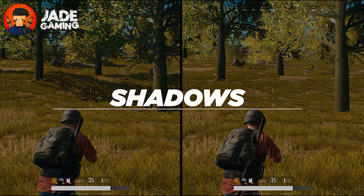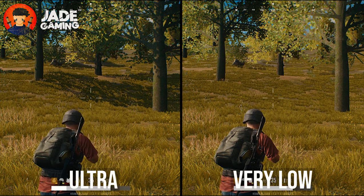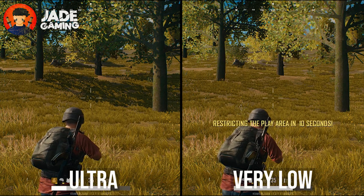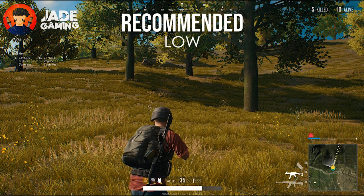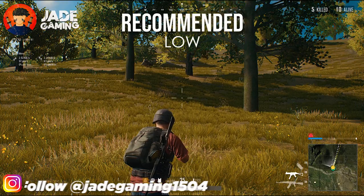The next setting is shadows. Keep shadows at very low for spotting enemies a lot easier, as it completely removes the shadow — but keep in mind that it'll make the game look a lot less realistic. So the best shadow setting according to me would be low, as it'll be easier to spot enemies due to less detail and the game would also look playable enough.